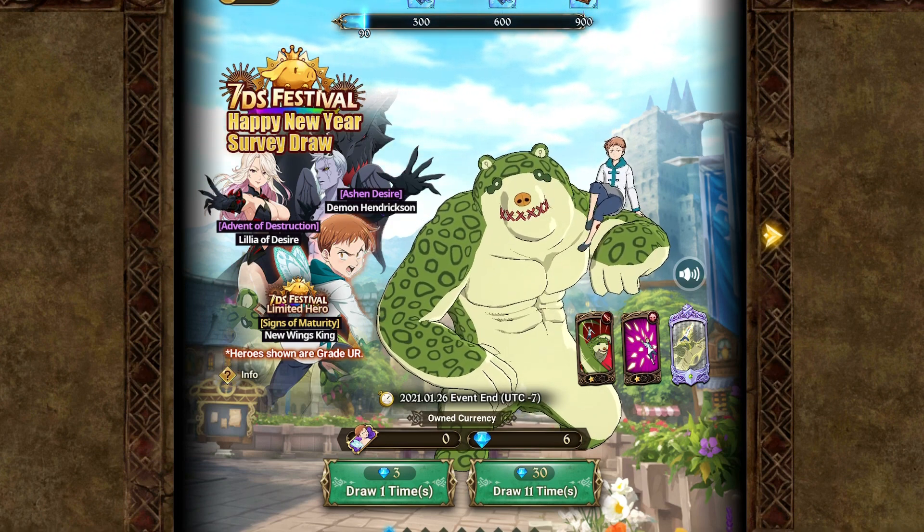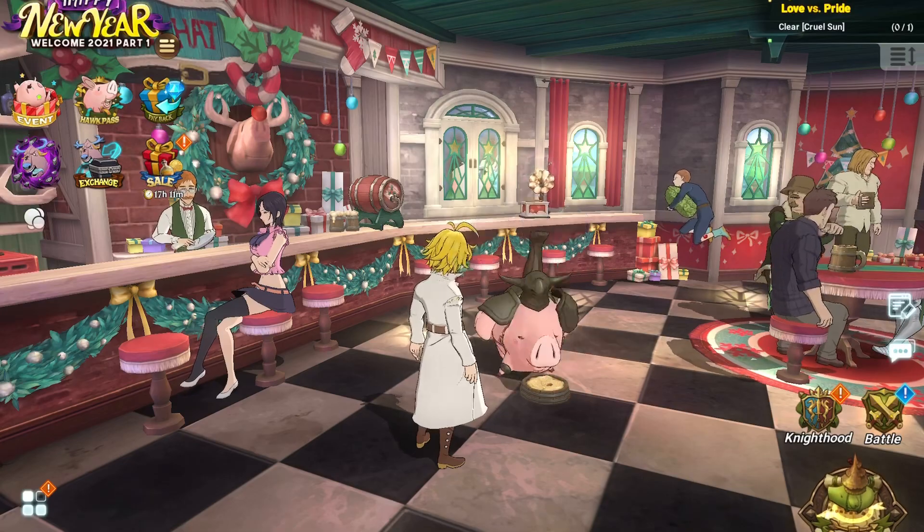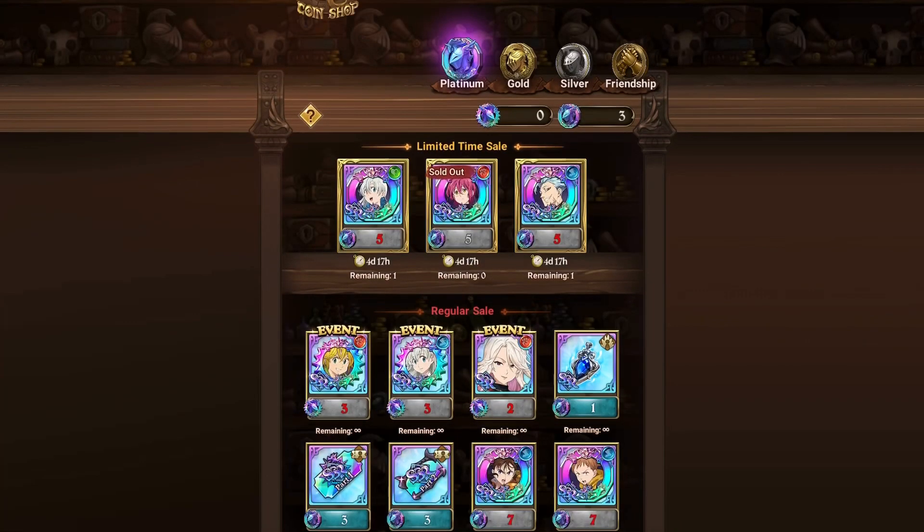Any subsequent ones will give you that festival coin. So then you can go back into your coin shop and you'll see that those coins will go up from 0 to 1. Now I will say it may make sense to hold on, since you're going to get a free Hendrickson just from completing the missions. So if you complete the missions you get that Hendrickson, and if you were to draw Hendrickson you would get a festival coin. Now typically this is only going to be really helpful for whales.